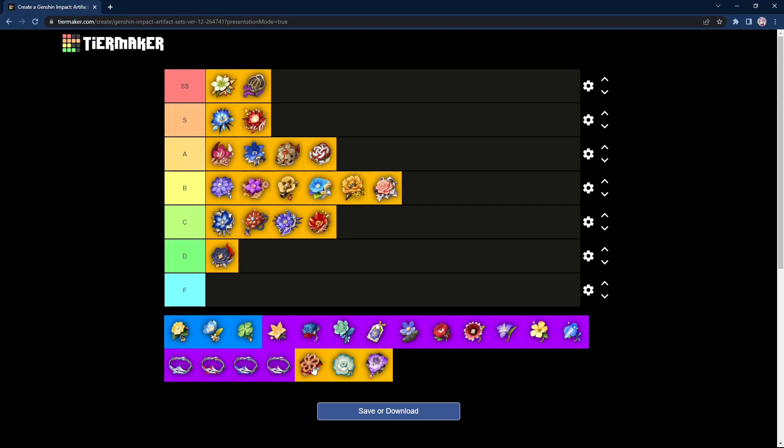Next we have Husk of Opulent Dreams. This is a very niche piece — good on Geo characters and characters that want defense, like Noelle or Albedo. It's actually pretty insane: you can gain stacks even while not being on field, and as you gain stacks you gain more Geo damage and more defense. This artifact is very underrated. The only problem is you can only use it for Geo or defense-loving characters, which is why not a lot of people talk about it — but it's actually very strong. Characters like Itto use this and Itto is really strong. I'll be putting it in the A tier.